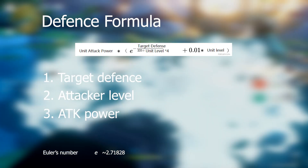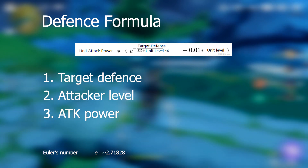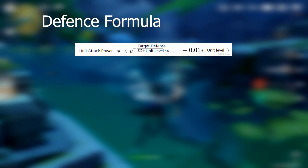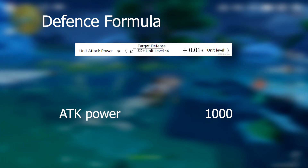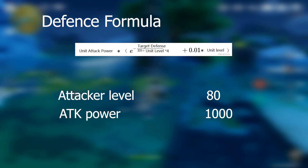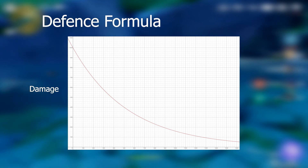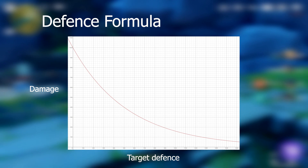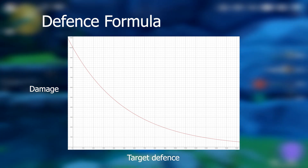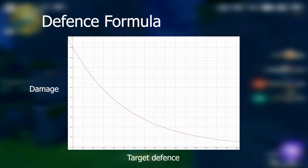The formula itself isn't exactly easy to read, so I hopped onto the internet and threw it into a graphing calculator. I substituted an arbitrary unit attack power of 1000 for the purpose of making it a readable graph and a character level of 80. This is the first graph I produced. On the y-axis is the total damage done, on the x-axis is the target's defense. What this means is that as the target's defense increases, we get a decrease in total damage that follows this curve, as shown here. Makes sense, right?